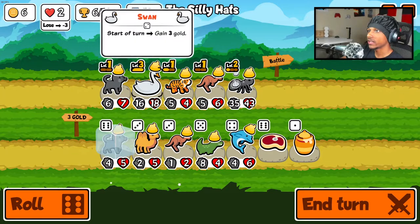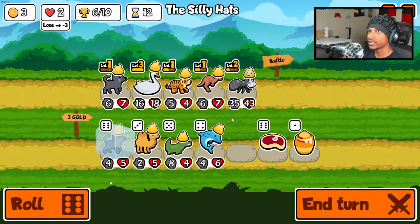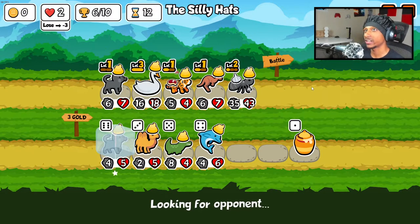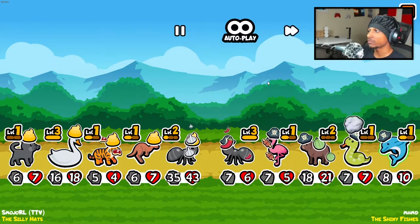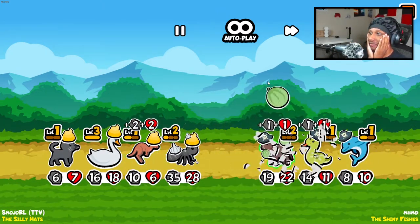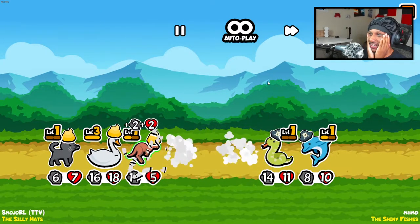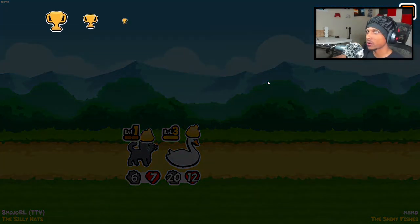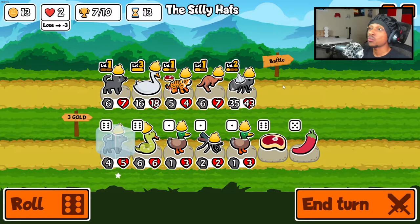If I could I would definitely level up the cat. I'm gonna use steak on the tiger cub — I think that's the play. We might lose here but I think we're in a good spot. Oh my god, he died again, and they have a snake build. The snake killed — okay, see, if I would have sold the swan there we would have lost right there, 100%.